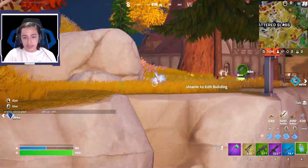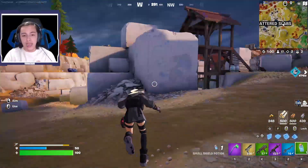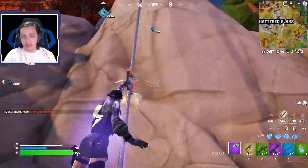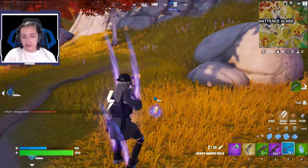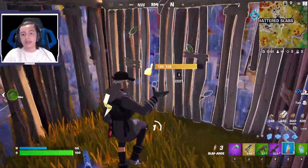Red Eye and Slap Juice over there. Glad to see Slap Juice is still here — I really like it, especially with the sprint for getting out of the storm and traveling distances. I'm going to grab it and use it even though I have one mini.